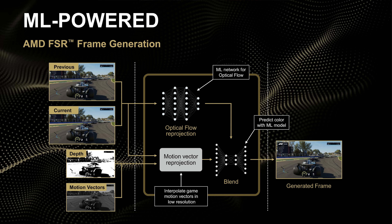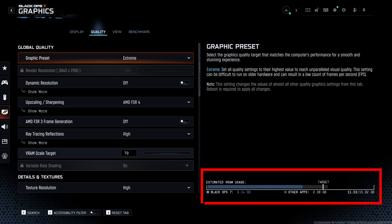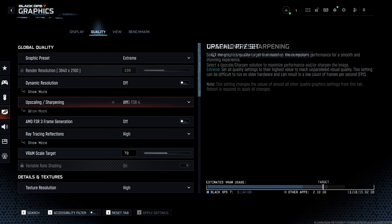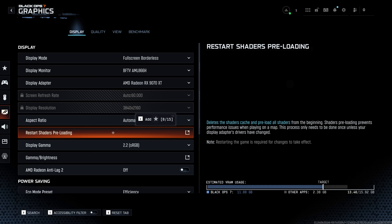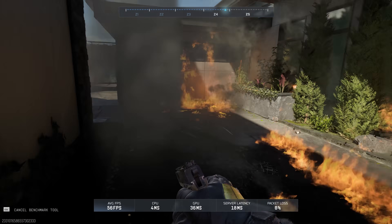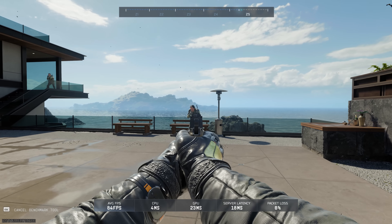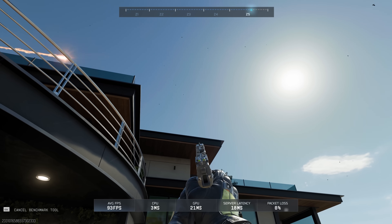AMD definitely deserves some credit for advancing as far as they have as quickly as they have, but they can't slow down — they still have a long way to go. One thing: check out the VRAM usage in COD Black Ops 7. A lot of the time we're staying under 12GB of VRAM, which is great because these cards have 16GB. But there are times when we're pushing past 12GB, so if you fundamentally don't have enough VRAM, you're never going to get this experience. The fact that we can play at 4K on a 9070 XT with shockingly good performance is a little surprising — the upscaling technologies have come this far.